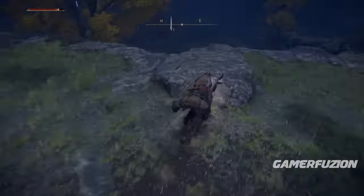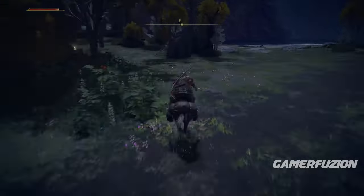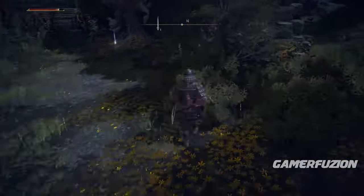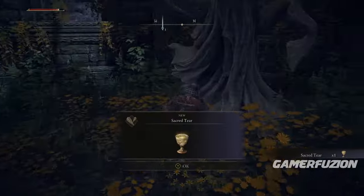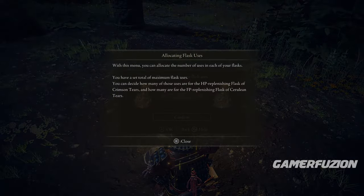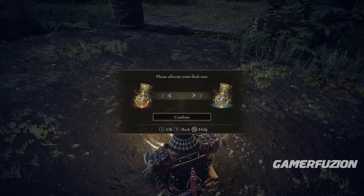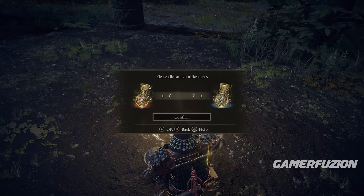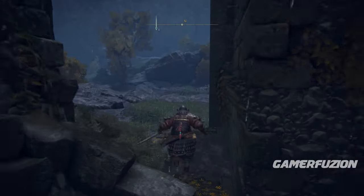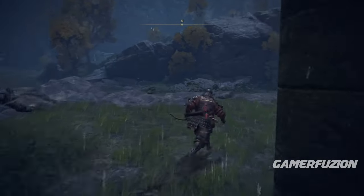At the Third Church of Marica there are special items to pick up: activate the lost grace, grab the Sacred Tear, the Flask of Wondrous Physick, and the Crimson Crystal Tear — you'll need those as you progress. Once you have all those items, allocate your flasks to prioritize FP, because you're going to need it for the rune farm coming up.